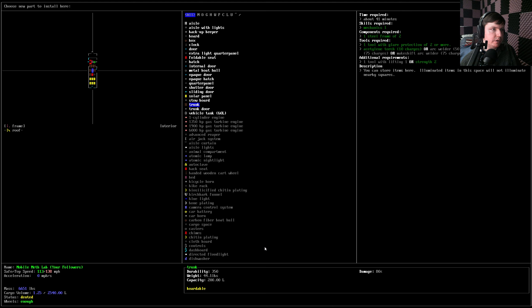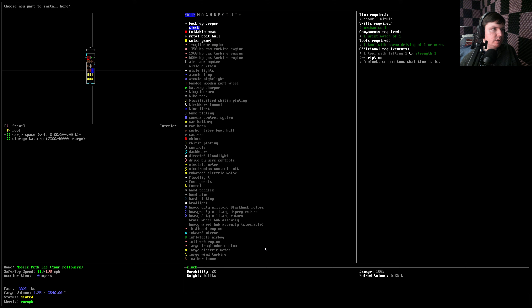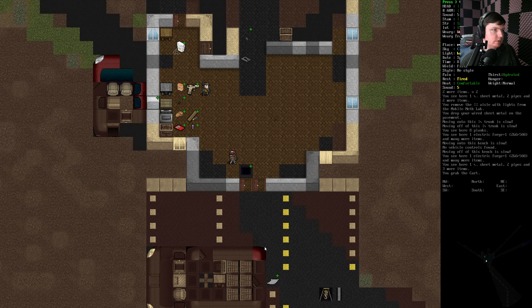I don't know if I even want to put the trunk in there. If we are upgrading to cargo spaces, then we shouldn't mess around with the trunks at all. We do need to install these extra solar panels though. Our character is exhausted — it's probably going to be for tomorrow.